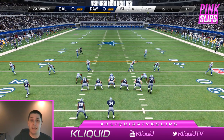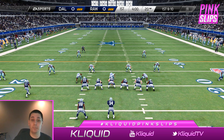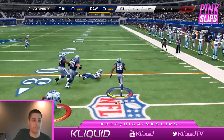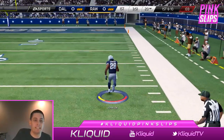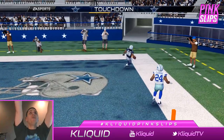Alright everybody, first play of the game, and I'm gonna show you why this Donald Penn card is so overpowered. Watch the blocking that these two Donald Penn cards are gonna get on the edge. The one on the far outside is the old Donald Penn and the one on the inside is the new Donald Penn. They both get great locks here. Look at these beasts — I could just tell that play was gonna work out for me, and here we go, we're off to the races on the first play of the game! CJ2K. That's how we do it. That was delicious.